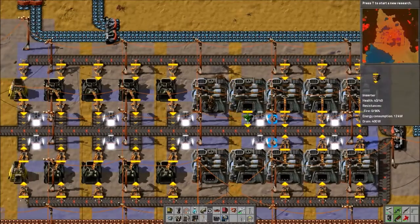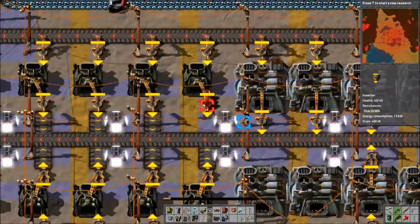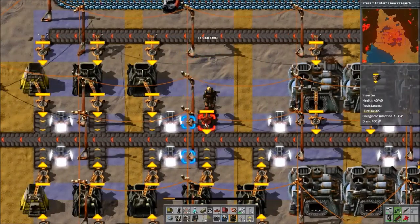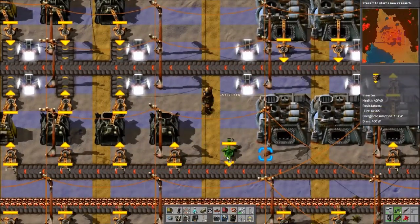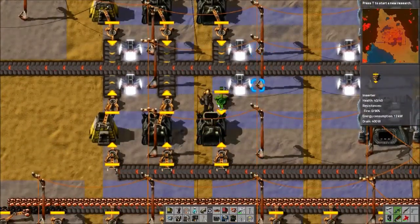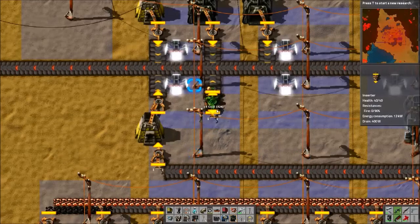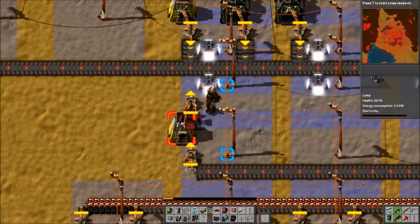I don't even have to remove the lights — that's cool. Now, electric furnaces obviously don't smelt any quicker than these. So it's not like this alone will get us more iron, but I'm going to add more electric furnaces than the number of steel furnaces we had anyway. I just wanted to get this coal gone.